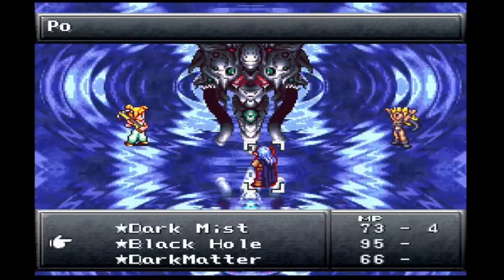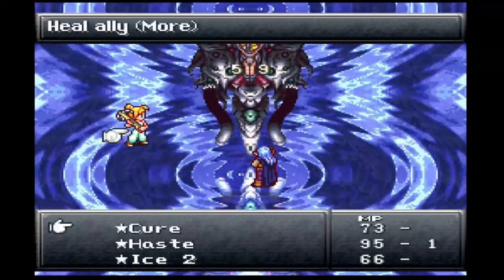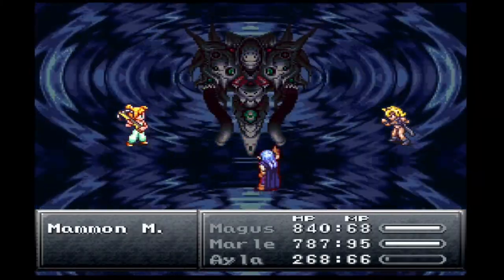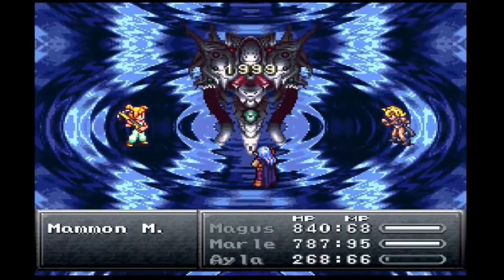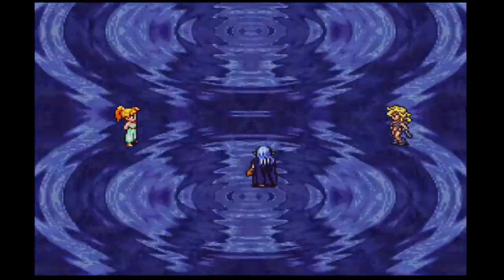Triple kick. Attack. How am I going to use Dark Matter with Magus? We'll heal Ayla. Not bad. Like I said, as long as you move it back and forth it can't do a ton of damage. Having the Masamune drains its energy faster, and it actually heals Frog — but I just see it's not necessary.